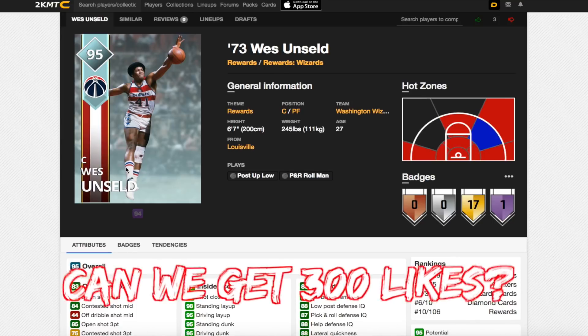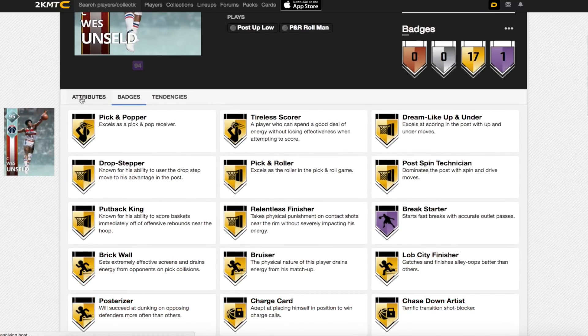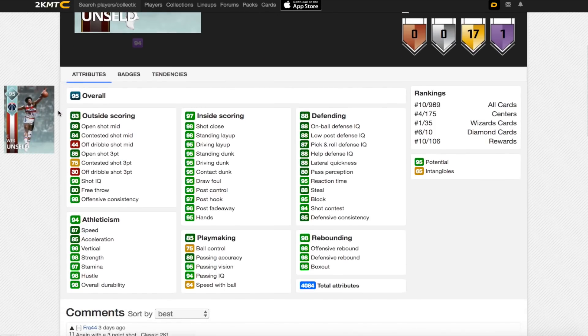Wes Unseld is a 95 overall center. He comes with one Hall of Fame badge — Breakstarter — and 17 gold badges. He's an 89 open shot mid, 85 open shot three. He's an 87 speed, 85 acceleration, 75 ball control. He's got a 95 passing vision, which is really good. He's a really good defender with 88 on-ball defensive IQ, 88 steal, and 95 block.